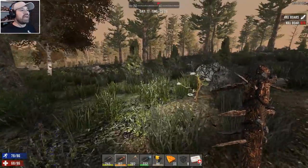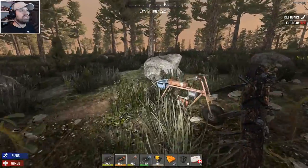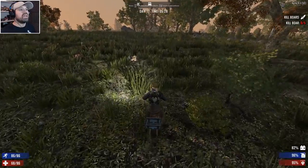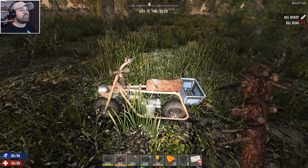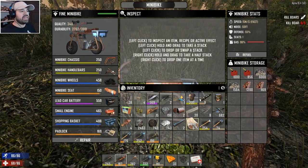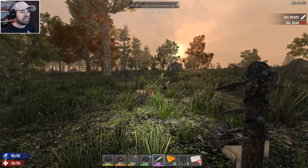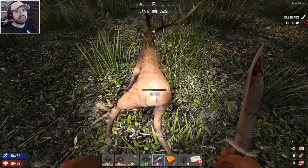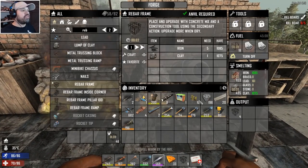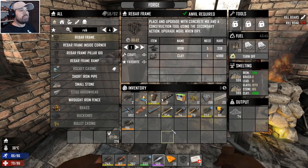I keep forgetting where my bike is — this is an absolute disaster. If I didn't have a marker on the map I'd be completely lost. There it is — I forgot we have a bike, we can just put stuff in there. I'm an idiot. Do I have a knife? Of course I do — there we go. If my head weren't attached to my body... Okay, now everything is set up — rebar frames going, more rebar frames going, clay and iron going in here, loads of stone being made and cement being made. We are on our way.